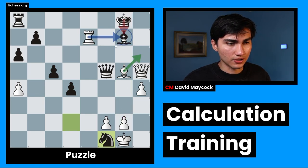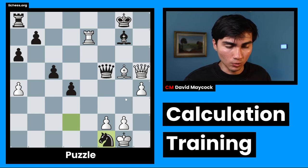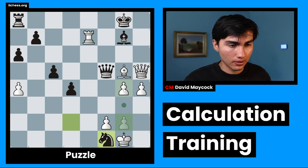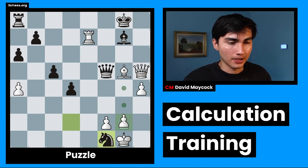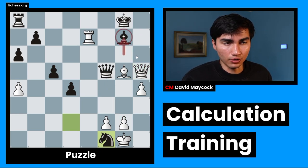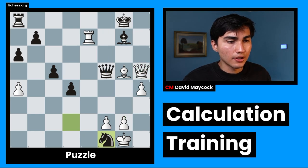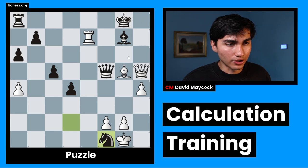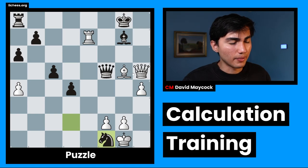Once again, Rxe7, Kxe7, Bh6 check, Kf6 doesn't seem to be working. Bg7 check we can try, but then Ke6 still defending the queen, and we're down material and we're not finding the compensation we wanted. So I'm going to go ahead and play g4 after Qf3, which I failed to find at the beginning. After g4, Qf3, if it was black to play again, black doesn't have any worrying checks. So g4, Qf3, I think I would play Qg6 — same idea and even stronger because Qxe7 is now a big threat. So g4, Qf8, Qg6. And that's the answer to the puzzle.